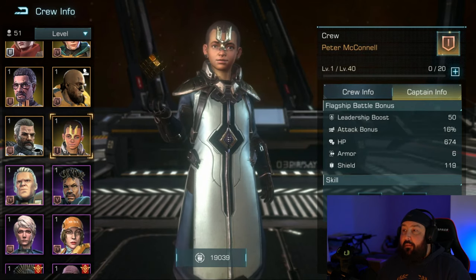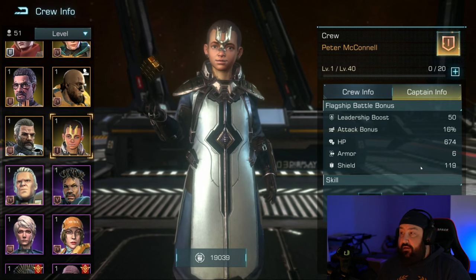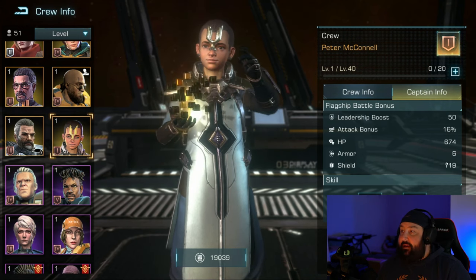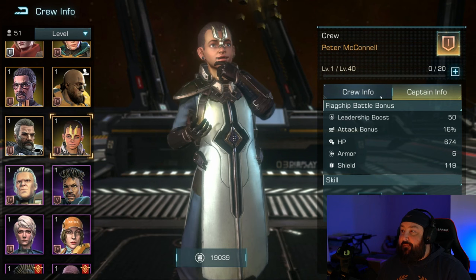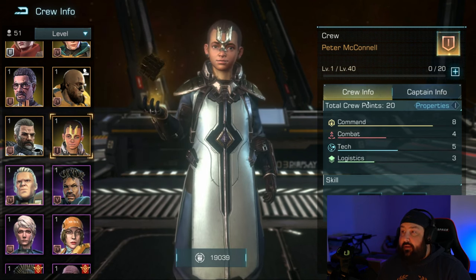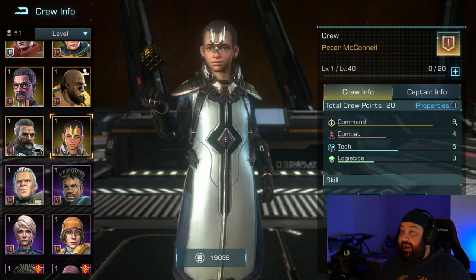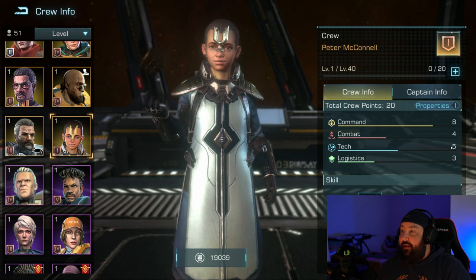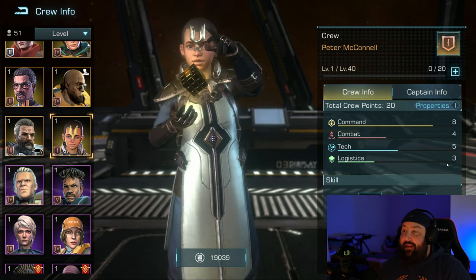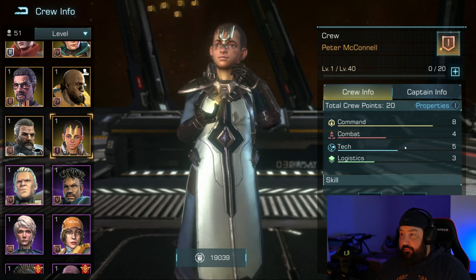Looking at what we've got: an attack bonus of 16%, HP, armor, shield — heavy into HP and heavy into shield. That 16% attack bonus is very strong for captain. And for the crew points portion, we're looking at eight into command, five into tech, four into combat, and three into logistics. All those go into your panel when talking about your formation points.